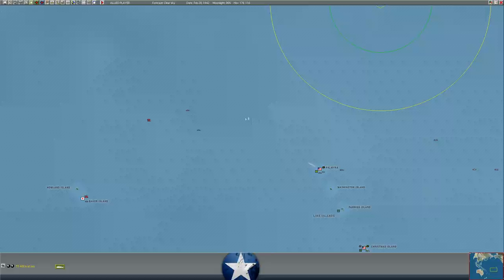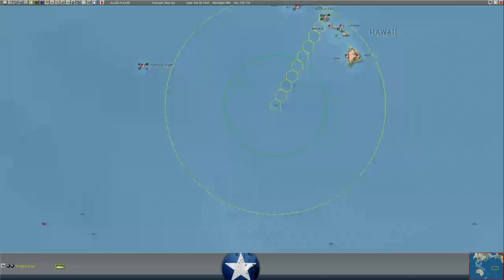My guess is he's trying to move between Pearl and Palmyra — either to position himself north of Palmyra and launch strikes, or to get in amongst our shipping. There is a lot of shipping to the east of Palmyra. But that's a long way for him to carry fuel — a long distance. He's got to have a lot of tankers and support vessels operating in the area.